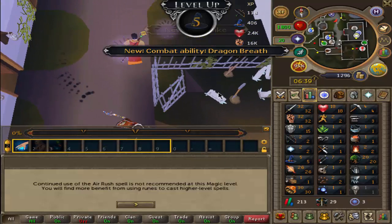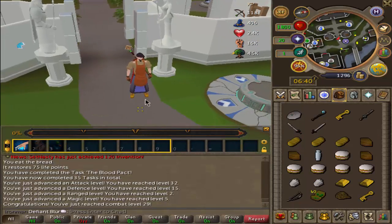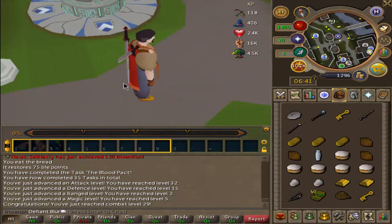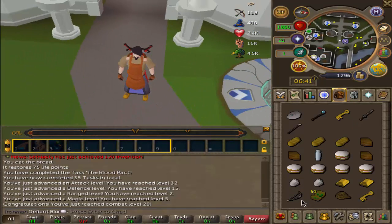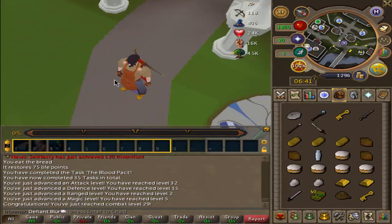Blood Pact also done. Nice. I wish the weapons from this could be upgraded somehow - they're so fucking cool. They're like typical swords. The bow's pretty average though, to be honest. It looks like a U-combo.